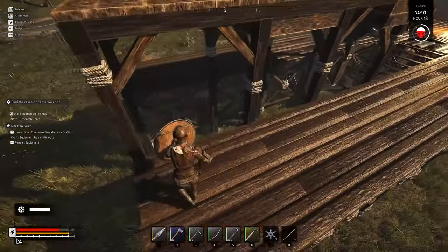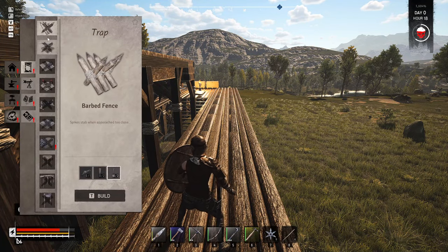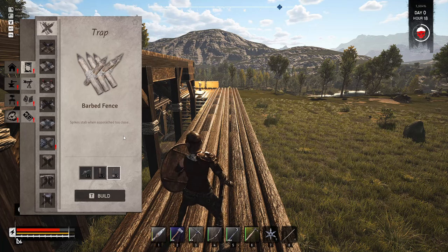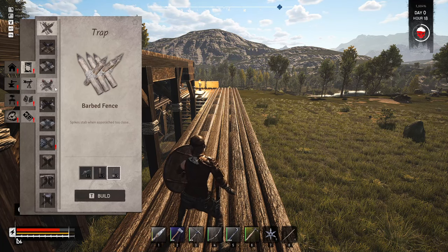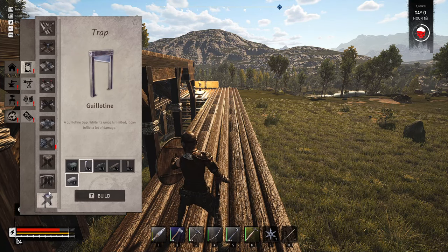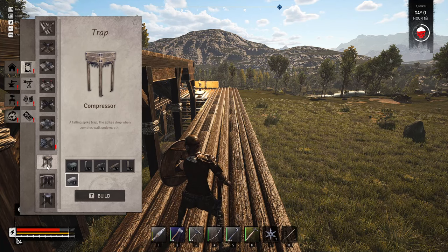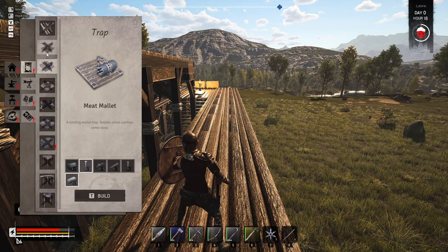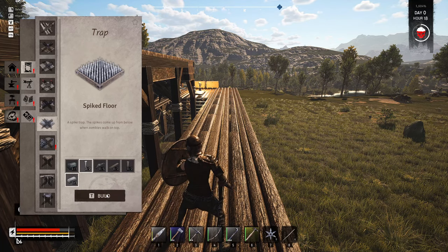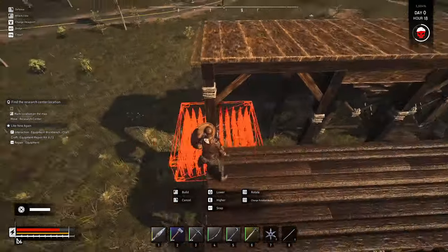We're gonna have to hope this works - the only other thing I could do is add a second one of these, hopefully that would do it. But how much do these other traps cost? The barbed wire needs one rope, two lumber, and two branches. That could do some damage. I could put a couple of these at the bottom but if we have to reload it's not going to be easy. What about the floor traps? We need a trap machine, some more rope, and all that other stuff. Maybe we can get a couple of those put down on the bottom - not sure if it can go on the ground but we're gonna try.